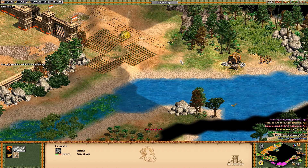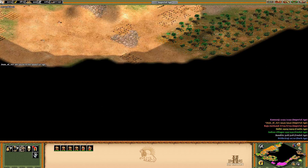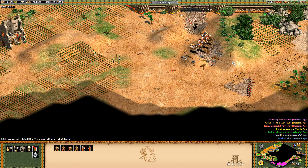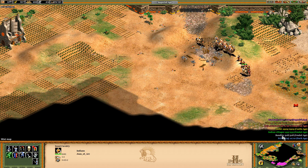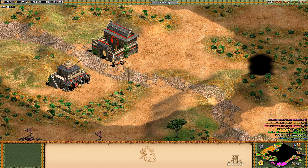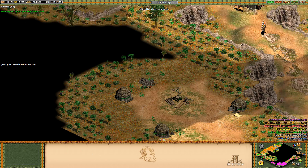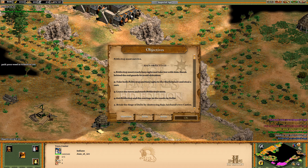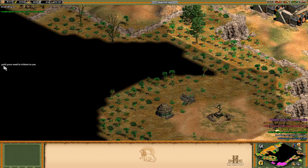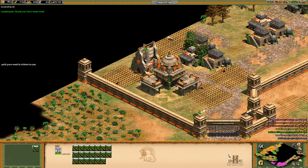Now we're gonna have invincible units. I have taken enough stone — let's build a castle. I feel like I've earned it. Let's go scout the area. Did it kill our villager? No it did not. It is these two. 3000 wood! Well, I'll take it. Thank you.